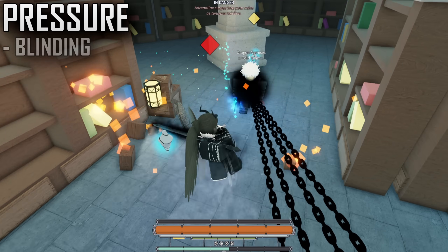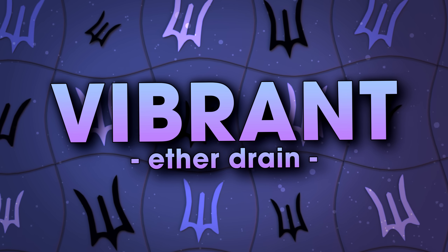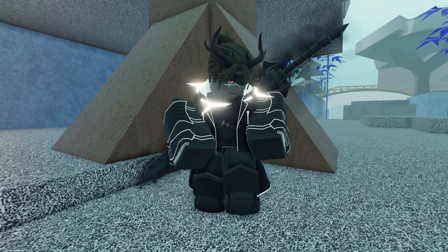Depending on your build, you can darken players' screens and steal a lot of ether, but if you want to maximize the ether drain, I recommend slapping on a set of three vibrant gems because that hops it up quite a bit.